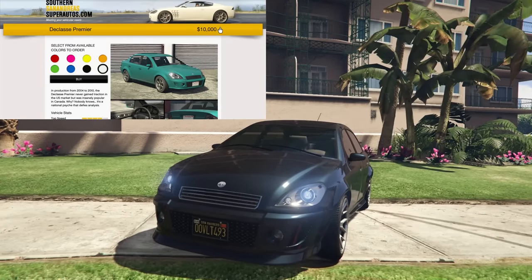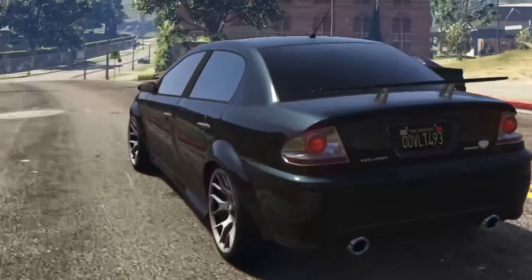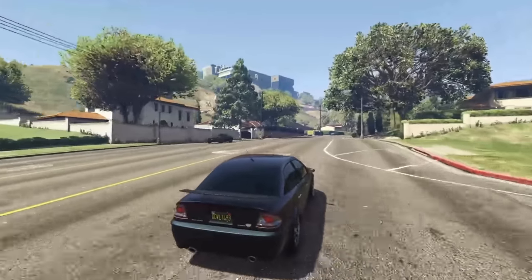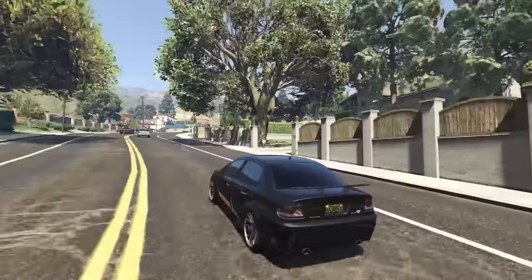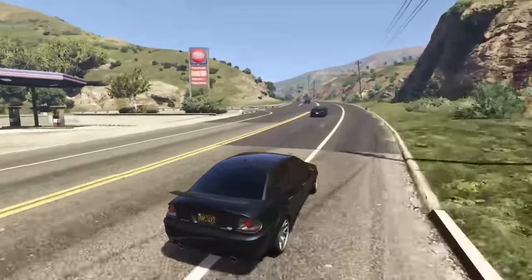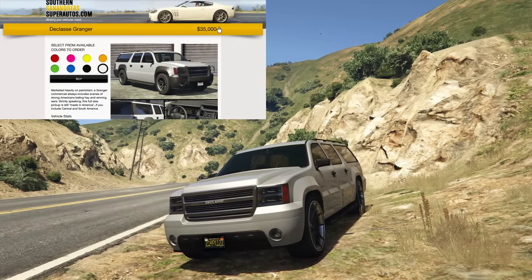Next up is the Declassi Premier for $10,000. It's actually a pretty unique car and for only ten grand you really cannot go wrong. The performance, like the Asea, is not very good, but it does have some customization. The acceleration is actually okay, handling is decent for being front-wheel drive, however the top speed is completely weak. It's a good car and one you never see people driving online, but it's not any better than F tier.